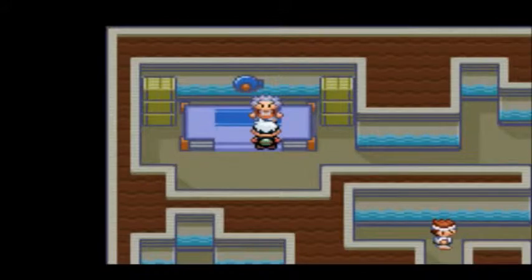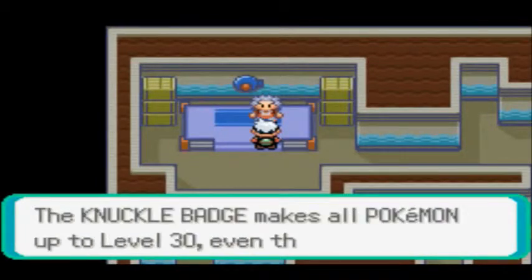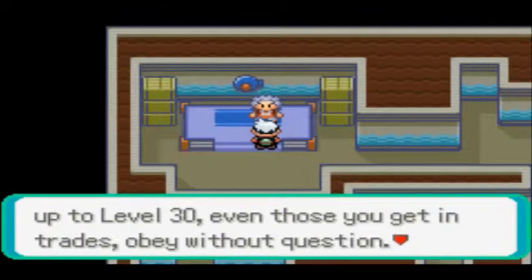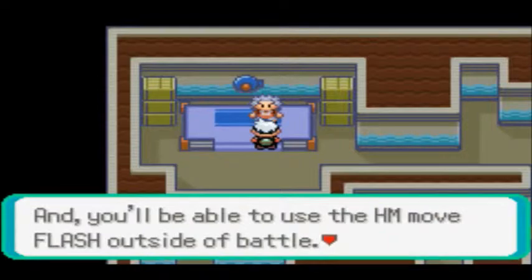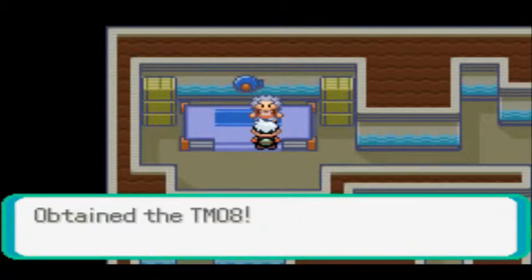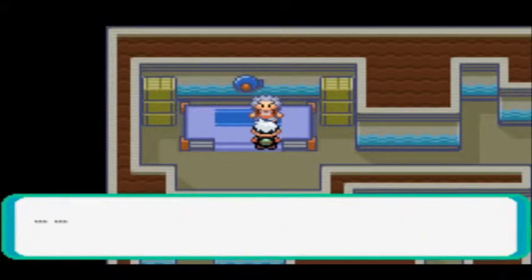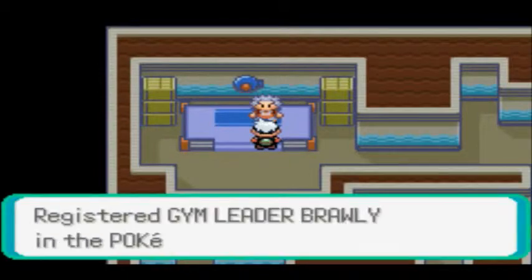I can actually see. You received the Knuckle Badge from Brawly. The Badge makes all Pokemon up to level 30 obey without question, even those you get in trades. You'll be able to use the HM move Flash outside of battle. If you'd like to use this technical machine too — contained to TM. I'm getting another machine! TM contains Bulk Up — it's a move that raises both attack and defense stats. I don't really use those.